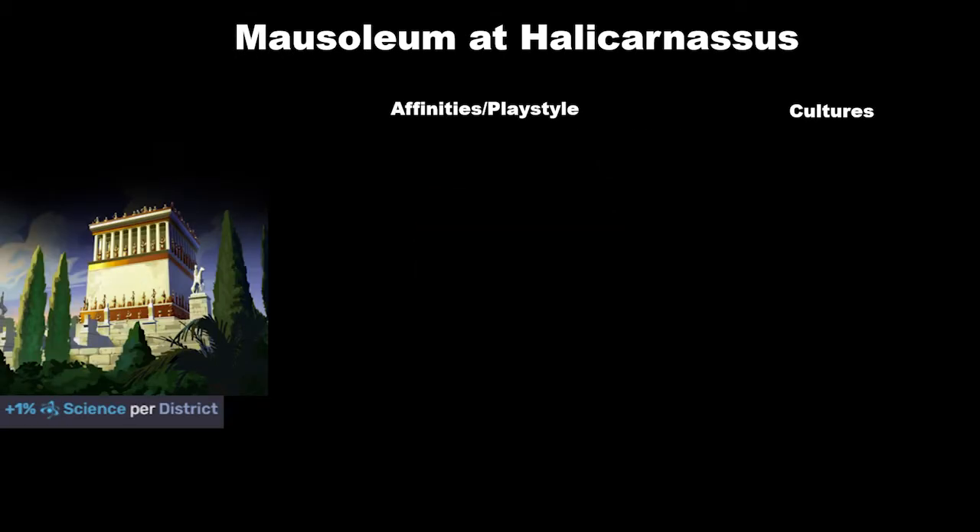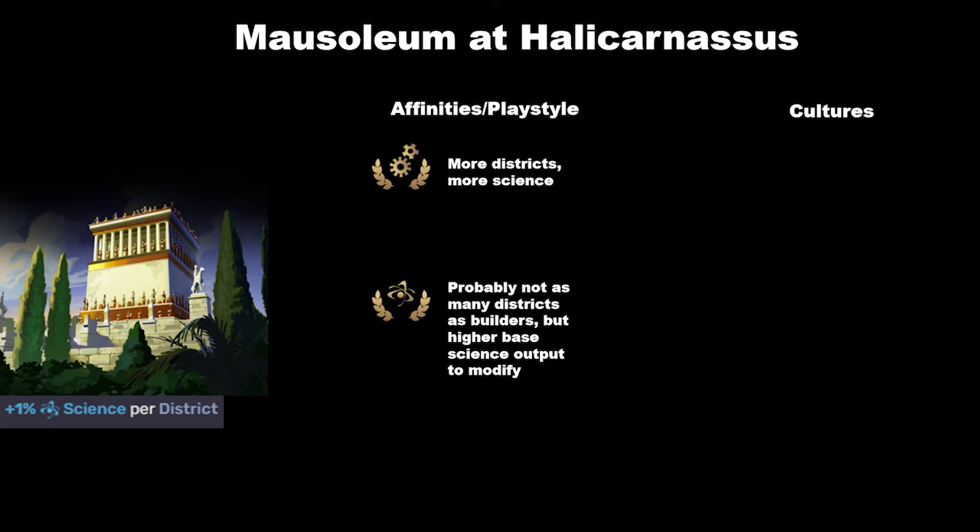Next we have the Mausoleum at Halicarnassus, or Mausoleum of Halicarnassus. It gives you a very simple but powerful effect: plus one percent science per district. This is per district in the city that you build it, not per district across your empire — because that would be crazy. This has two very obvious play style affinities. First are the builders: more districts equals more science. With the Mausoleum, the more districts you build, the larger the percent bonus to your science you're going to be getting.